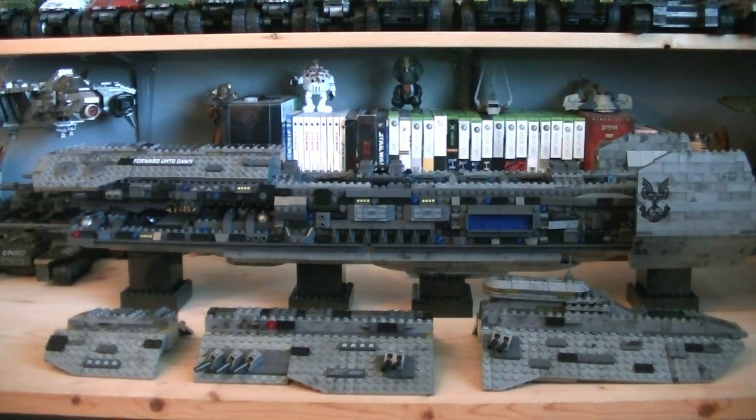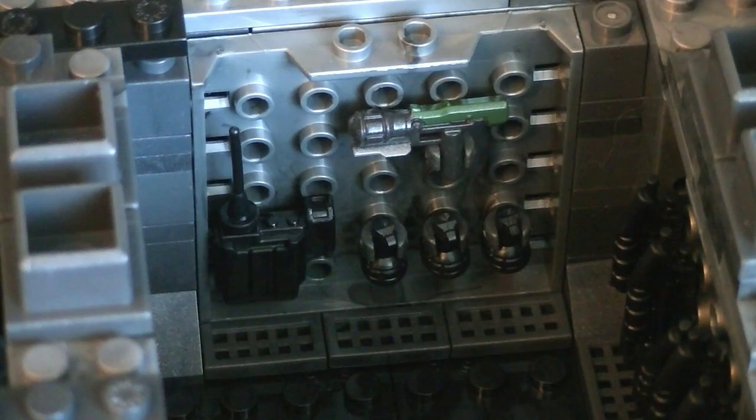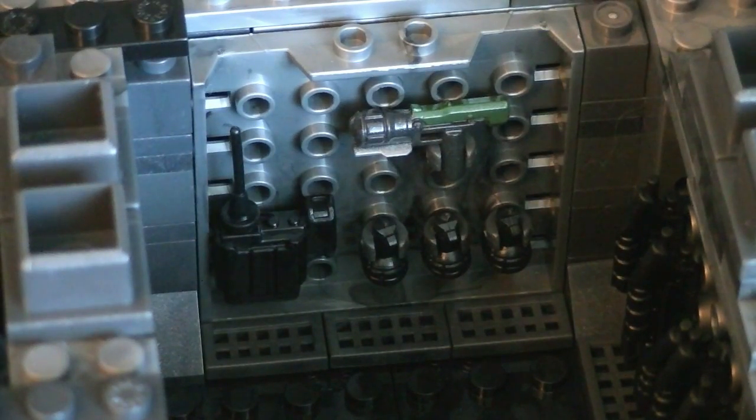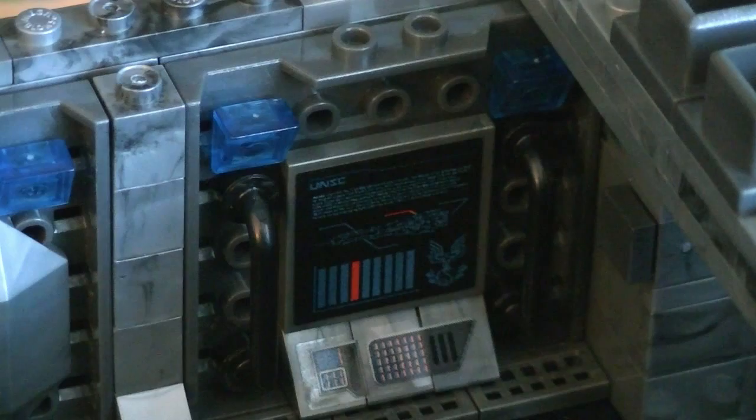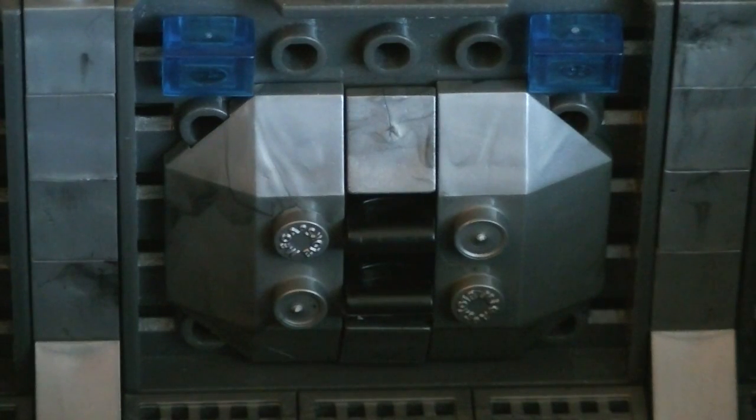On the top of the ship, three large segments can be removed, which reveal the interior. Inside is a fully stocked armory with five Halo 3 assault rifles, three new design SMGs, three magnums, three frag grenades, a radio backpack, and a sticky detonator with painted details. In the middle are six control stations, which have computers, adjustable levers, and various other controls.